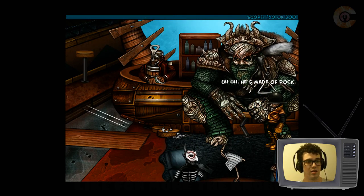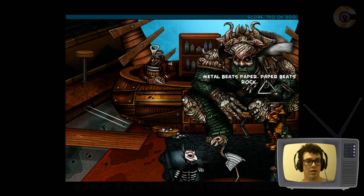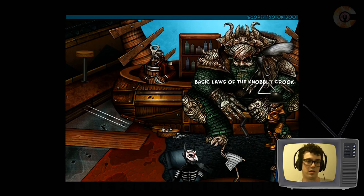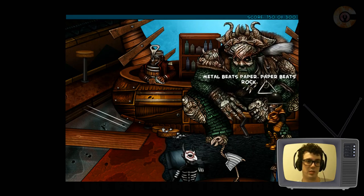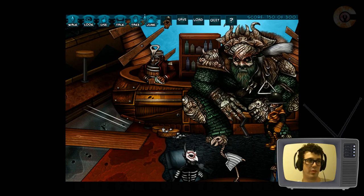Use it? So what's going on? If I pick a fight I'll get squished. Rock beats metal — me, basically. Metal beats paper. Paper beats rock. Rock beats rock. So he is defeated by paper. But I used my only piece of paper.